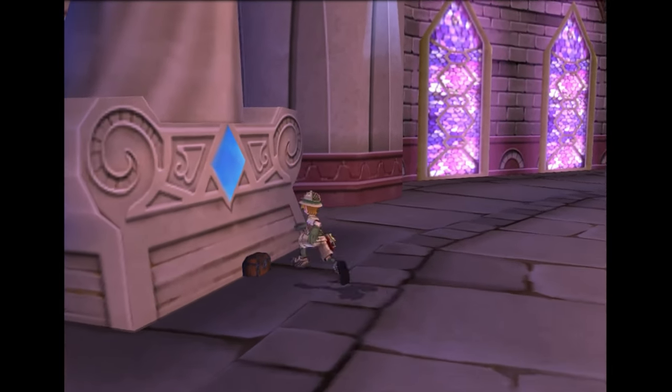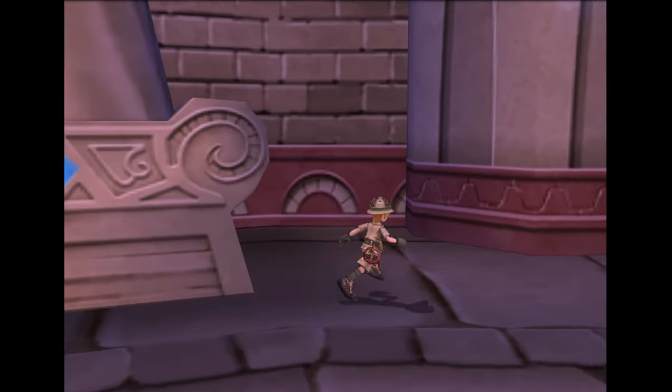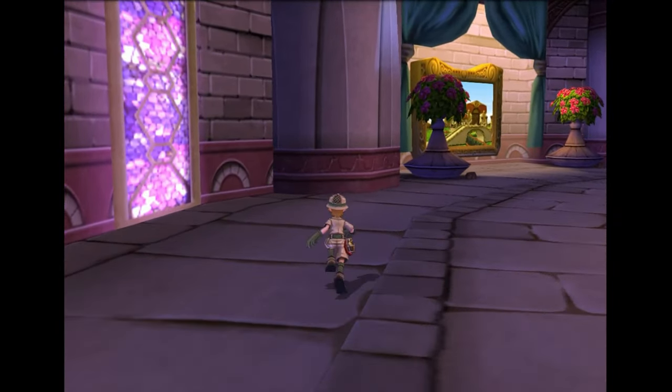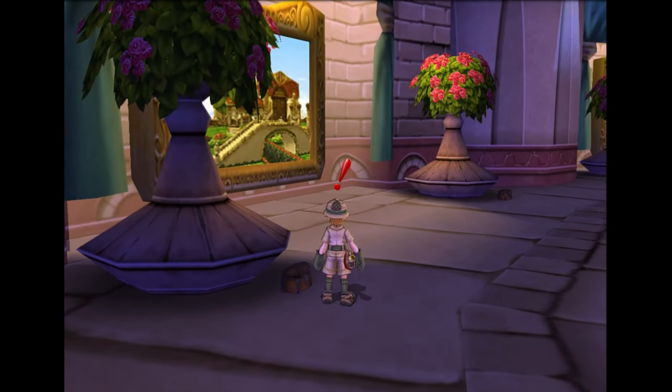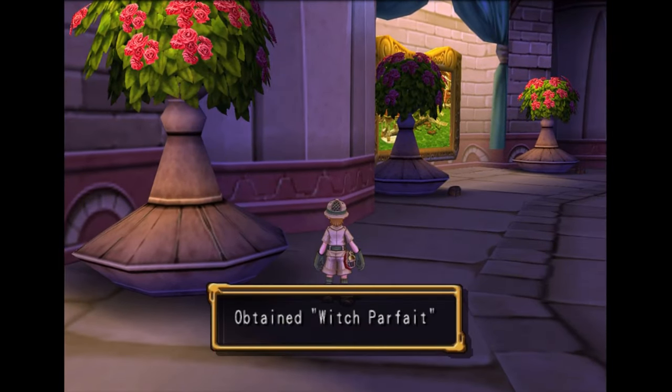Welcome to part 34 everybody. We're just getting all the chests in this video — they're basically all in this front foyer of the Moonflower Palace. We're pretty much just going to run a lap around this place and we will get everything.